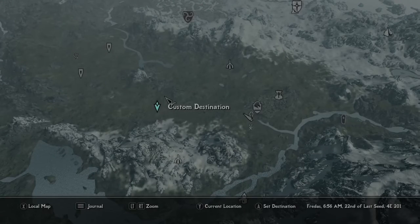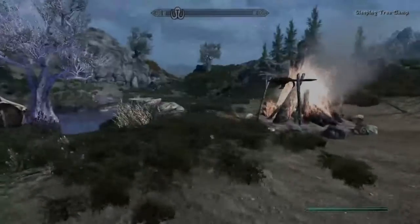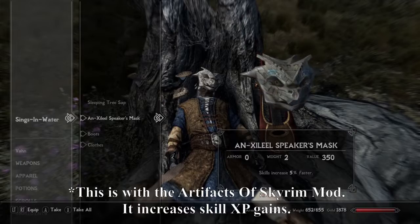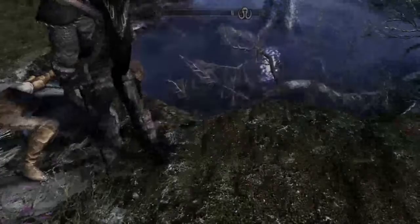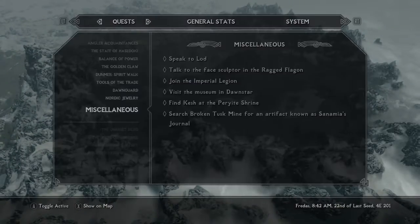I thought I'd show off an artifact from Artifacts of Skyrim located near the Sleeping Tree. This is where it is — you'll see a normal sleeping sap or sleeping tree, and then you'll find this guy: Sings in Water. This is a unique mask for Argonians in general. We start at the Riften Fisheries — just approaching it gives you the quest.